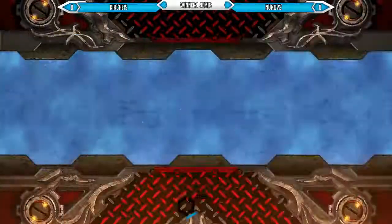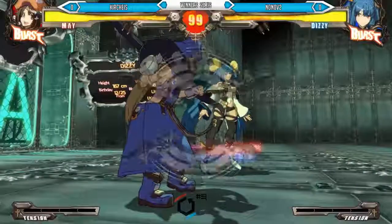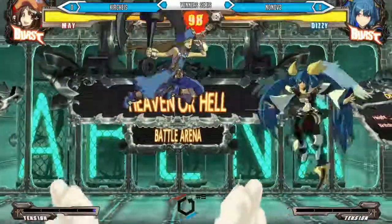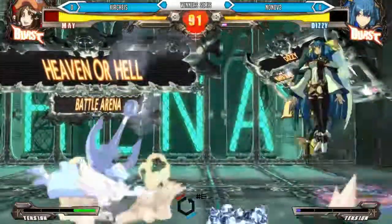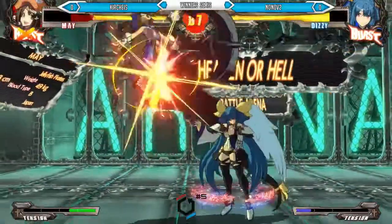It's a huge maze of projectiles for May to traverse through. While May does have a lot of movement options in terms of dolphin, they all seem to be very horizontal — not very vertical — so it's very difficult to go over the fish projectiles and stuff. Looks like a bottom check right now, going straight into the corner and back out into mid-screen, looking to get the hard knockdown but decides to go for a reset.